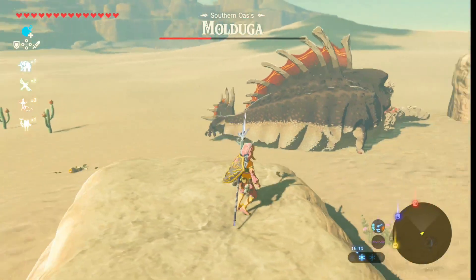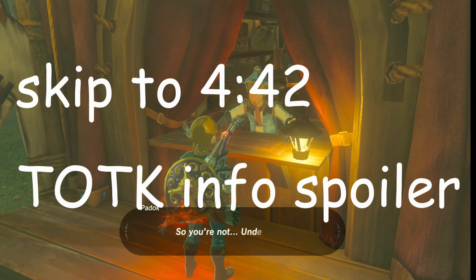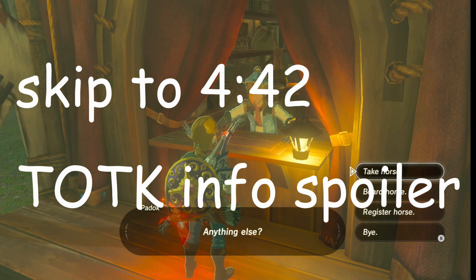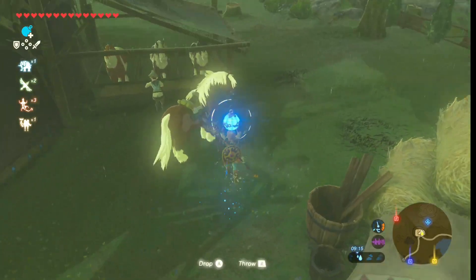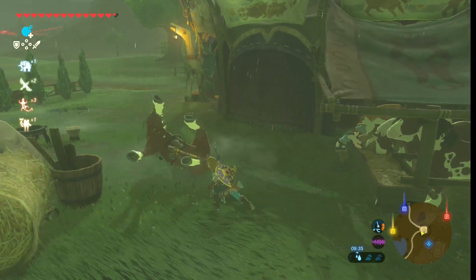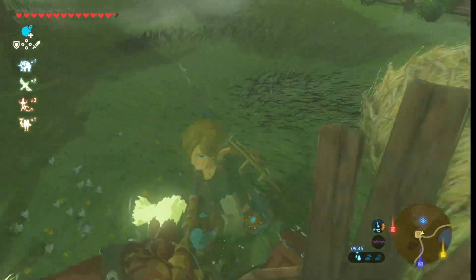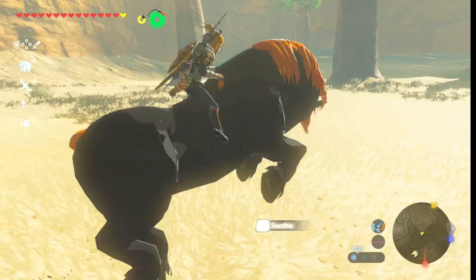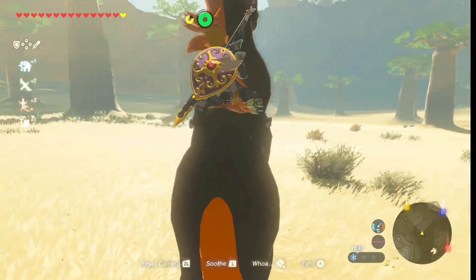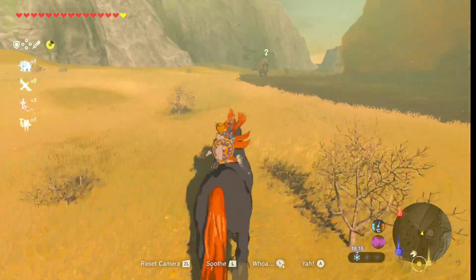I knew Mulduga was an enemy I wanted to fight because we'd seen similar enemies in the trailer. Then I took a break because - tiny spoiler - I know that horses save over to Tears of the Kingdom, so I wanted to get Ganondorf's horse. That wasn't quite as hard as I'd been led to believe - I'd even prepared extra stamina stuff and didn't need it. The hard part was getting them back to the stable to register because there's usually mountain stuff in the way, and one path went past two Lynels.